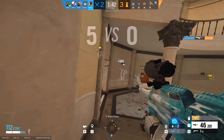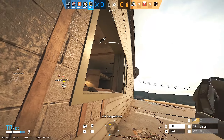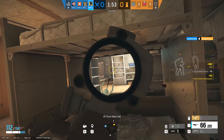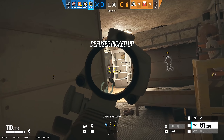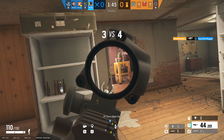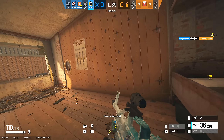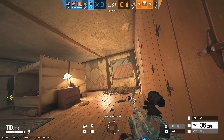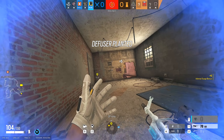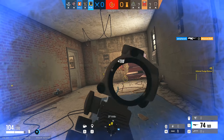She can revive downed teammates with a surge and even now has the ability to do it for herself. So if you're down for any reason, Finka gets you back up in seconds, which can dramatically change the outcome of a round. For her loadout she has the Spear .308 assault rifle, the SASG-12 shotgun, and the 6P41 LMG. My choice is the LMG — it has an insanely large magazine with almost no recoil and packs a powerful punch with 46 damage. Combining Finka's health boost, the 6P41 LMG, and her frag grenades, Finka is a fragger at her core.